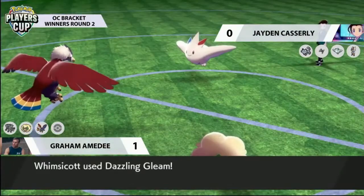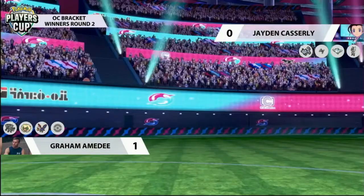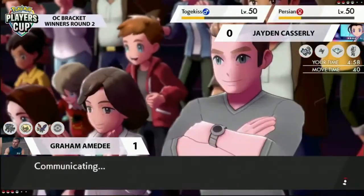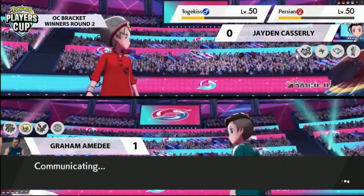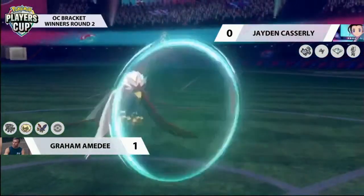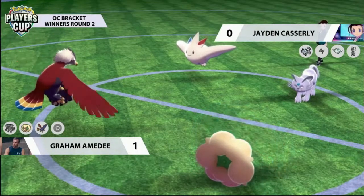Once Cinderace is taken off the field, Graham is probably feeling pretty good about closing out this game. Rock Slide is absolutely awesome on Braviary — Pyro Ball used previously by Cinderace means it kept its Fire typing, dealing such big damage. Rock Slide is also something Togekiss doesn't want to face. The main problem for Jayden is he's outsped at this stage, and both Persian and Togekiss are at such low health that Dazzling Gleam is going to pick up the KO on Alolan Persian. Whimsicott does exactly what it needs to — protects — so that fake out can't be utilized to gain any momentum.